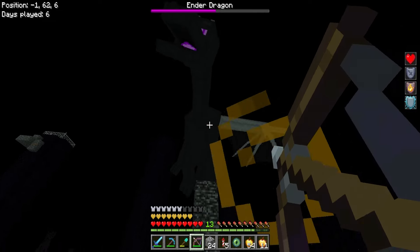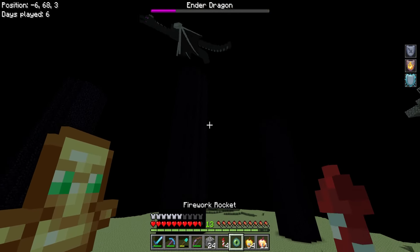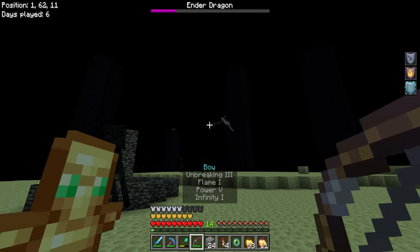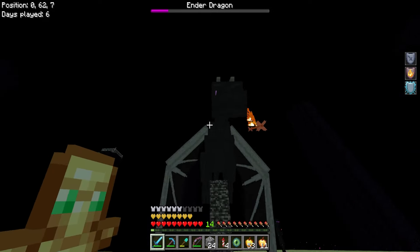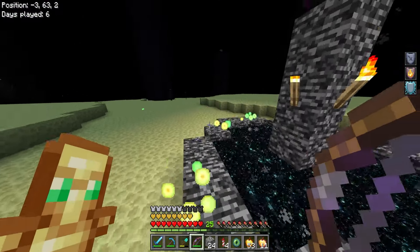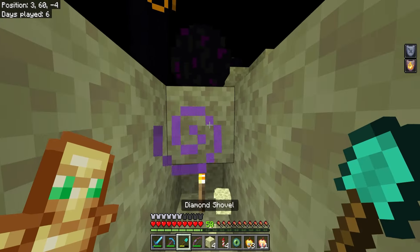Jumping in - hitting the End crystals on the obsidian pillars. Got that one! I think we got all of them - let's go kill this dragon now. Stupid enderman. Enderman stop! The dragon's flying away. There you go - hit him, I'm a sniper!